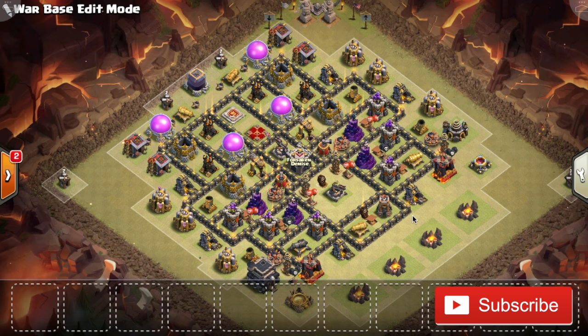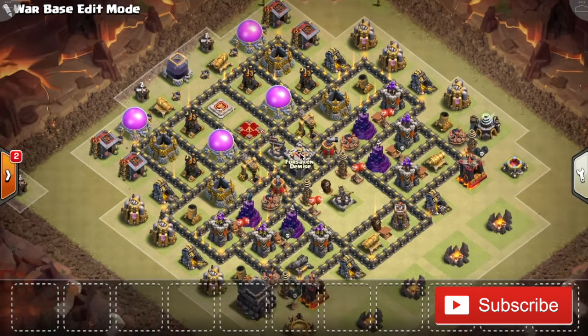Feel free to copy it if you want, or feel free to make your own, which is what I recommend because you can put your own style into it and maybe fix some mistakes that Shards didn't catch. I'm going to use this base as an example to show you guys the best features of a current meta Town Hall 9 war base. I'll explain the anti-air features first and then the anti-ground features, because you do want to defend against both.